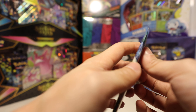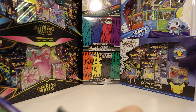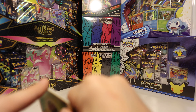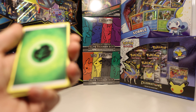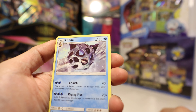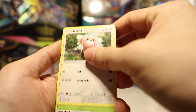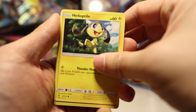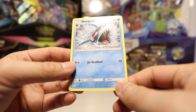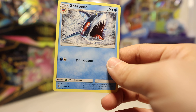Let's open this Sun and Moon Guardians Rising pack. These boxes I don't think had pretty good pull rates, so I'm not expecting much — but maybe we get lucky. Watchog, Glalie, Machoke, Machop — Machop and Machoke, cool — Wailmer, Stufful, Phantump, Helioptile, Reverse Cottonee. And A-Sharpedo was the rare. Why is this so rare? 90 HP, 70 damage. Sun and Moon was like the wild west of the rarities.